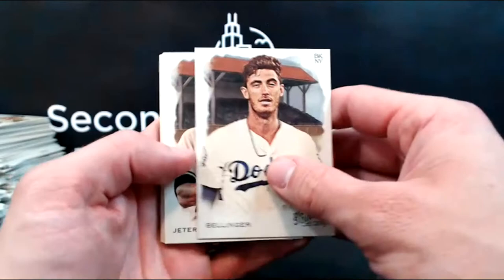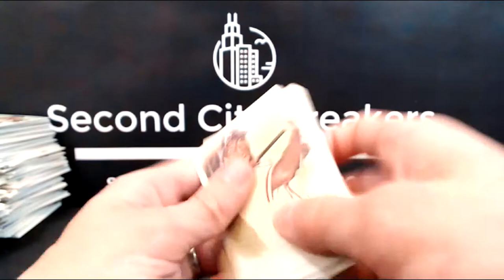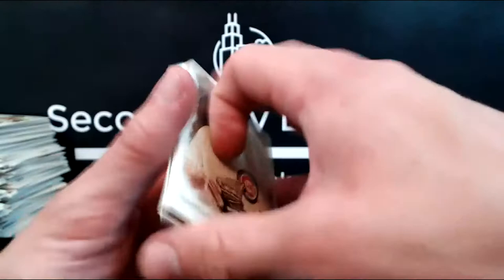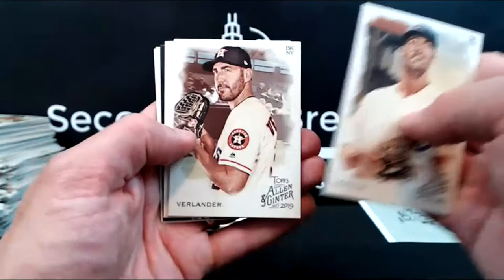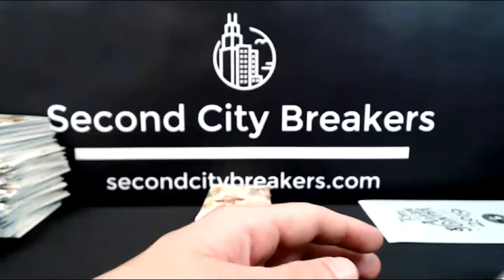Cole Hamels, Verlander, Cousins, Yelich, Matt Chapman, mini black border, History of Flight, Schwartz, and Yastrzemski. Three packs to go. I see a Pete Alonzo — I'm happy we're going to hit all four big rookies. Ruth, Drury, Ben Attendee the normal one, Votto, Larry Doby, Robin Yount, Kinter Greats, McCutcheon, Pete Alonzo! One of the hottest cards out there right now are Pete Alonzo rookies. The Mets, add to the collection.